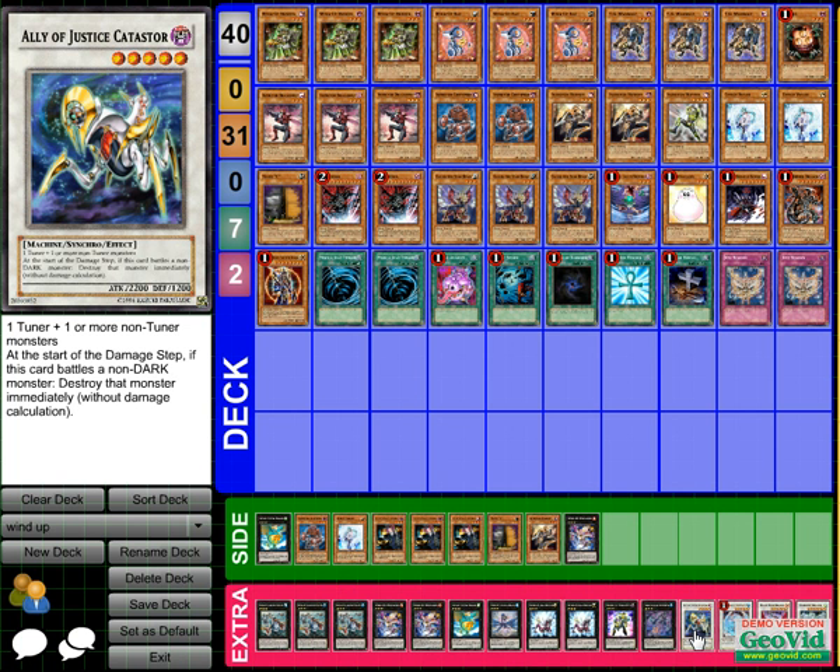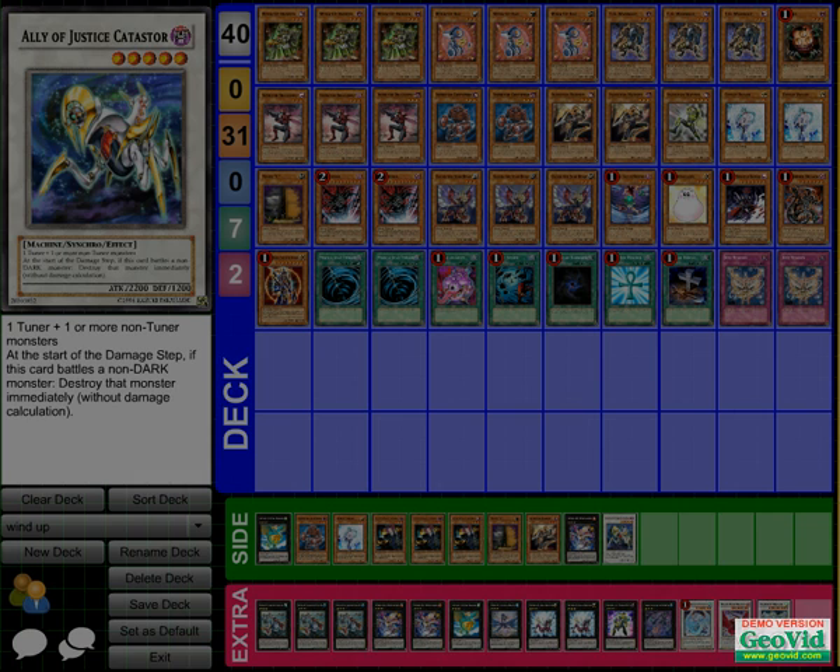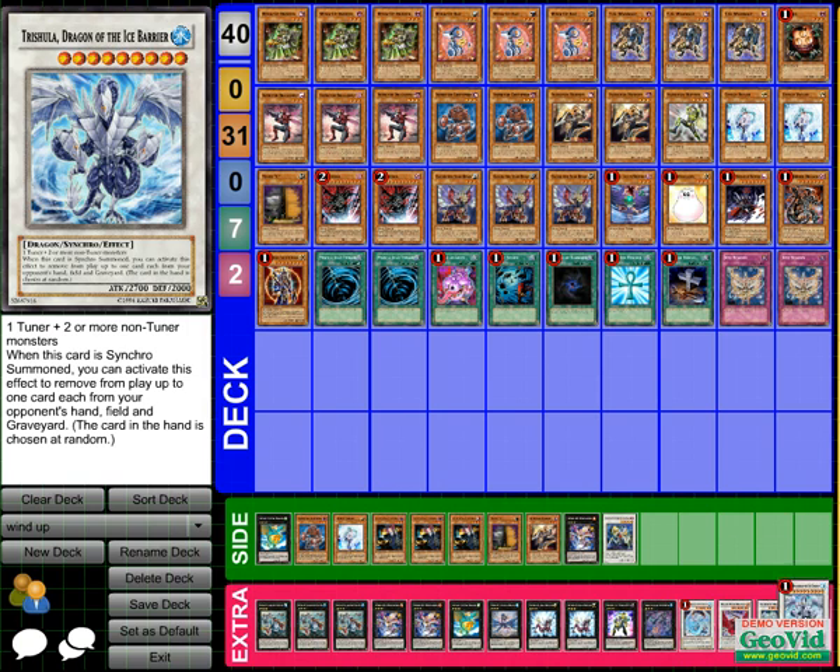For synchros I run Katastor, Brionac, Black Rose, and Stardust. I don't have Trishula in here but there should be one — I'd probably take out something to fit her in. Yeah, Trishula should be in there.